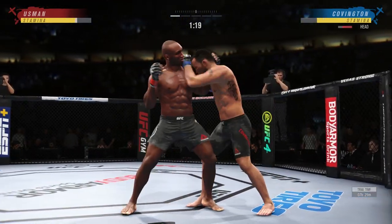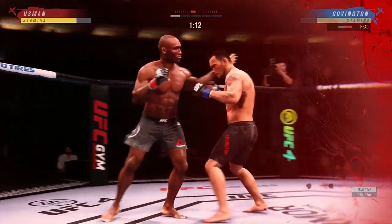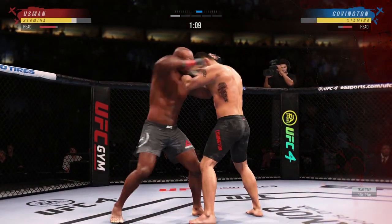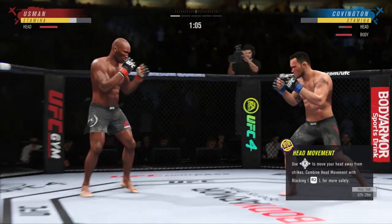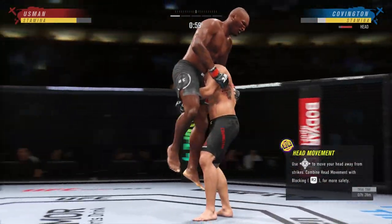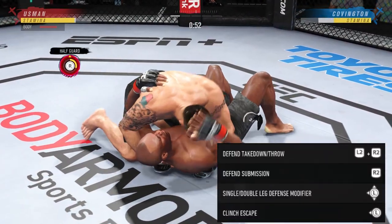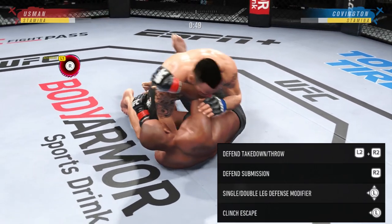Sometimes it can be a bit messy when the computer gets you in it, because they can throw like elbow, hook, uppercut, then release it, then throw hook, uppercut again and rock you. It happens a lot when you're playing on hard or pro, but other than that the clinch feels really smooth and I'm quite happy with it so far. So we'll get the boring stuff out of the way: the takedown defence, the submission defence, the single and double leg defensive modifier, and the clinch escape.